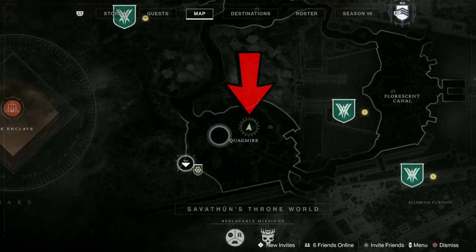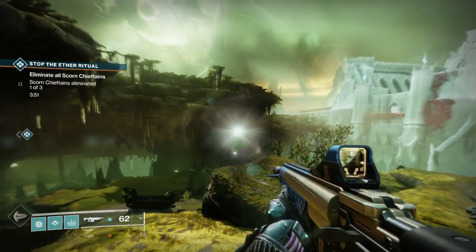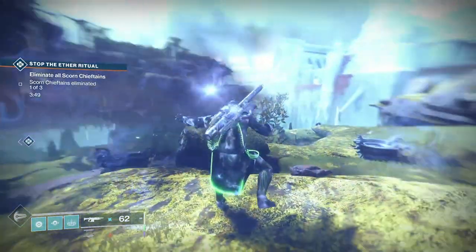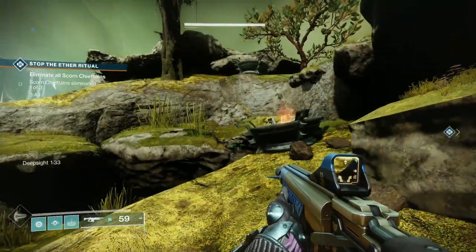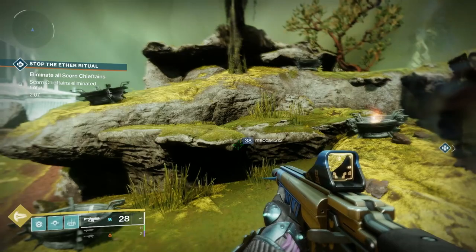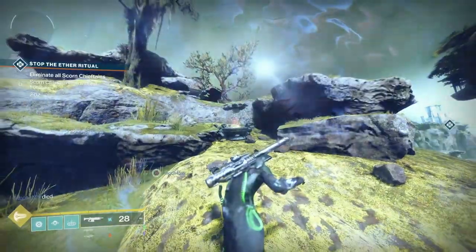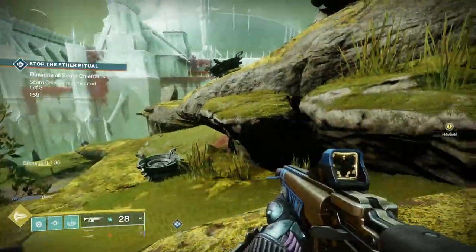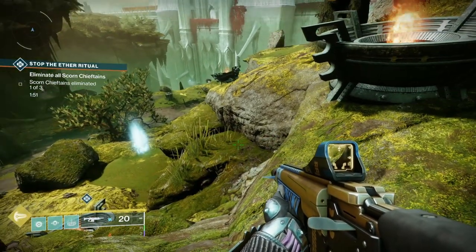The second one is here in the middle upper north area of the Quagmire — you can see my green guardian arrow not too far from the lost sector. This one is up on a hillock and it's braziers again, these round metal-looking doodads sprinkled around the place. It's exactly the same thing: shoot them in a particular order to get them all to ignite. If you fail, don't worry — you can restart it on the deep sight. But remember, deep sights don't hang around very long, about five minutes or so, so you need to get a move on.